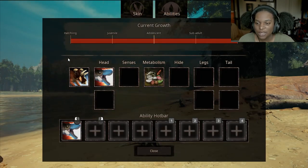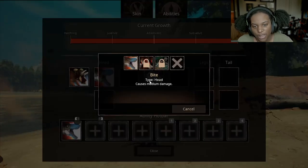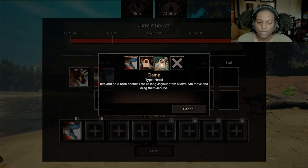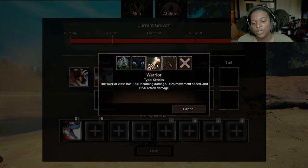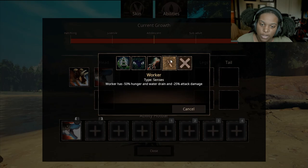Let's check out the abilities. It looks like we have an extra senses slot here. For the colony, gain 10% increased armor within 50 meters of other ants in your group — stacks up to four times. That's pretty cool. Head slots: we have Bite, which causes medium damage; Steel Trap, charge up the attack and inflict damage; and Clamp — bite and hold onto enemies for as long as your stamina allows, can move and drag them around. Senses: we have Balanced — vanilla stats for Magna — then Scout with 15% stam recovery, 25% incoming damage, and 5% movement speed, so you take more damage but get faster stam and speed. Then Warrior — minus 15% incoming damage, minus 10% speed, but 15% more damage. Then Worker with 50% less hunger and water drain and less attack damage.